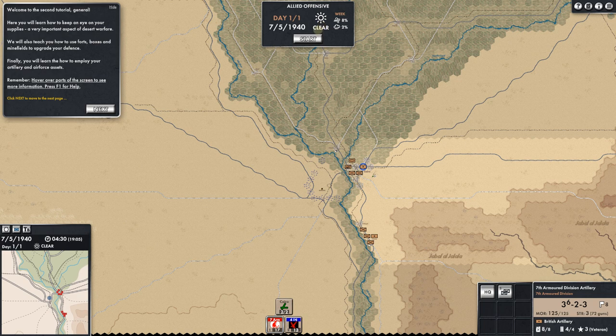It is clear weather with just a slight bit of wind — 2% chance of precipitation. Playing this turn-based WeGo mode, we're going to move forward an hour each turn. Right now it's 0430 hours, and sunset is at 1905, so we've got a long time. This is first thing in the morning — make me a cup of coffee and let's go.